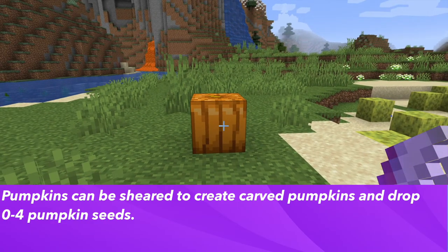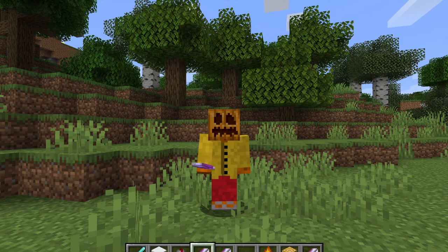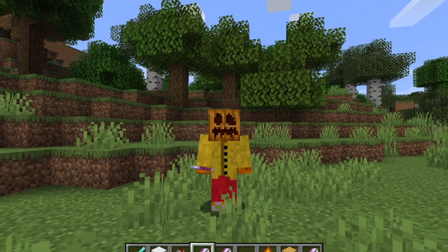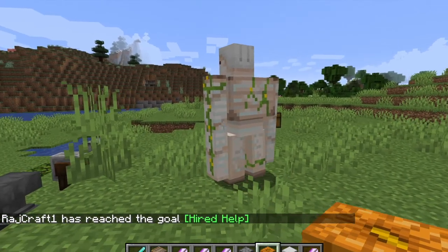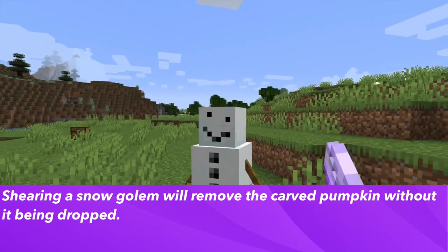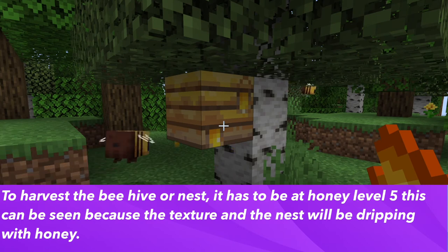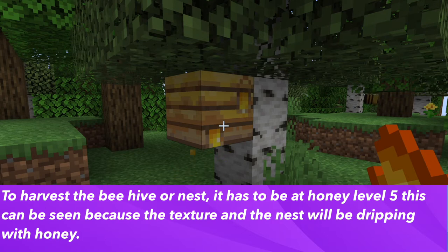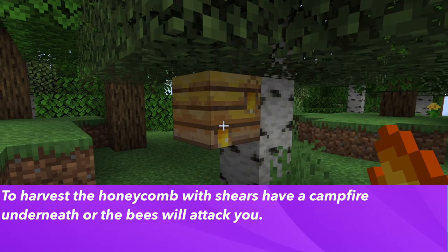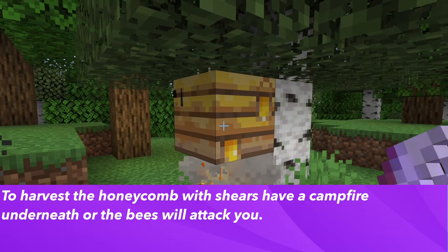Shears can turn pumpkins into carved pumpkins and drop four pumpkin seeds. Carved pumpkins can be worn as a helmet and prevent endermen from attacking you when you look at them, and they are part of the recipe for iron golems and snow golems. Shearing a snow golem will remove the pumpkin without dropping it. For bee nests and beehives, shears are used to harvest honeycomb once the nest or hive reaches honey level five — you can tell by the dripping honey texture. Make sure there is a campfire underneath when collecting, otherwise the bees will attack you.